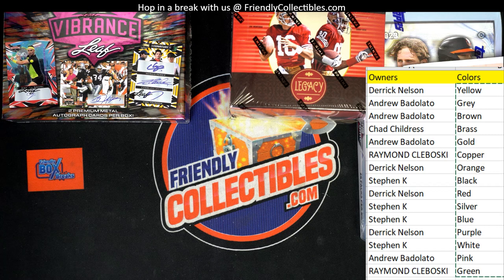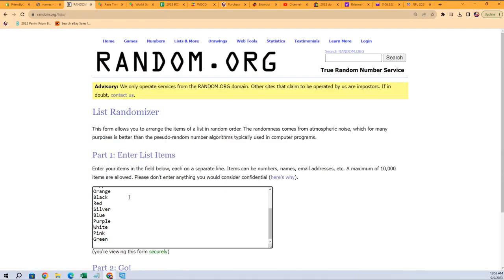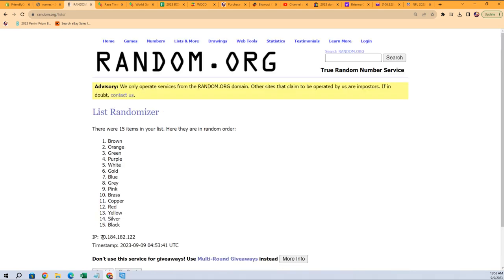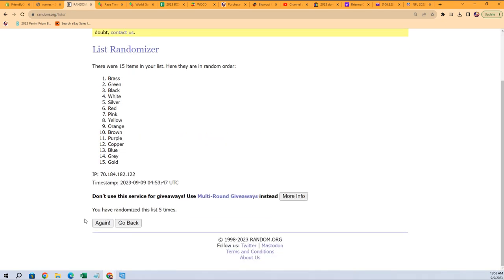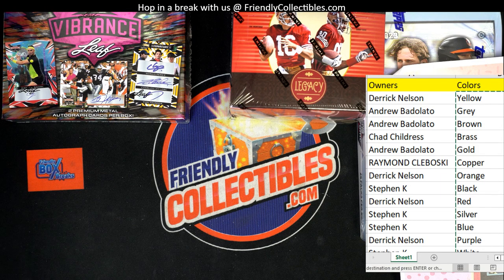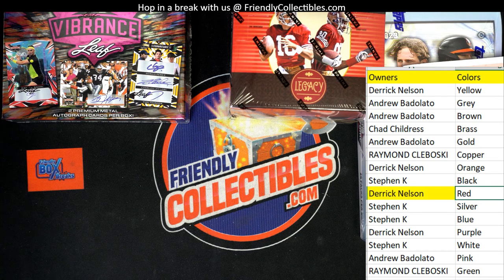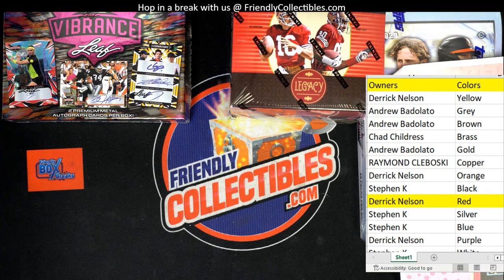Whoever owns that color gets the poster by Craig Drake. Here we go — seven times through: one, two, three, four, five, six, and seven. Red! The color is red. That is coming out to you — that is a Star Wars Craig Drake poster coming out to you.